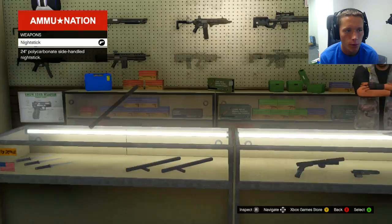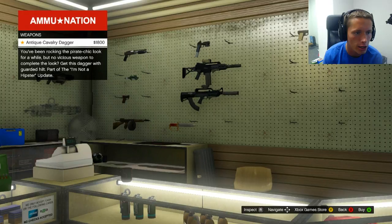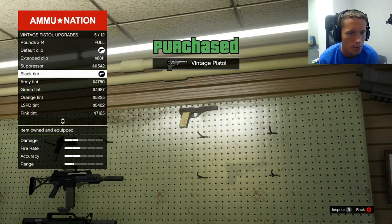So... now that is quality right there. Oh, there we go. Antique cavalry dagger. You've been rocking the pirate chic look for a while, but no vicious weapon to complete the look. This dagger guard... okay, cool. I like that. And then oh, this right here - vintage pistol. The center's not going to look. Okay. Sweet.